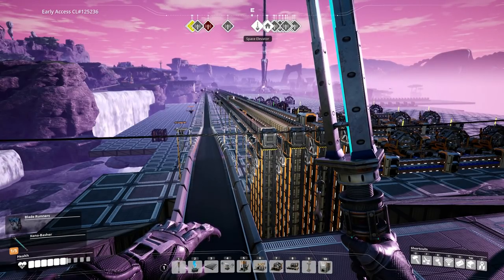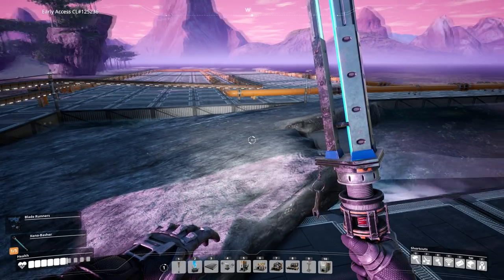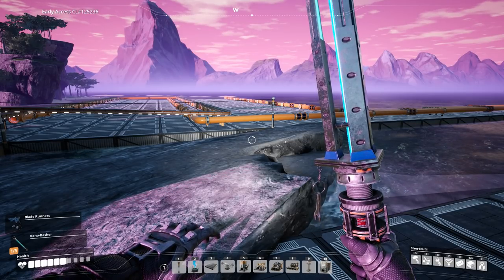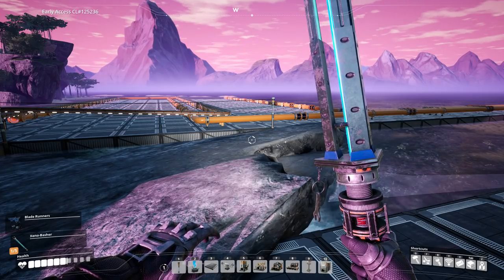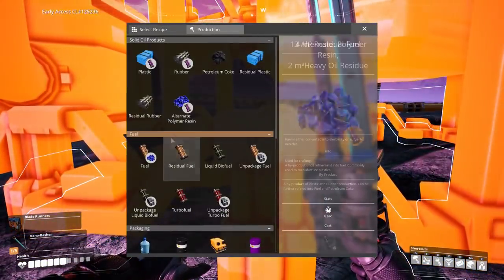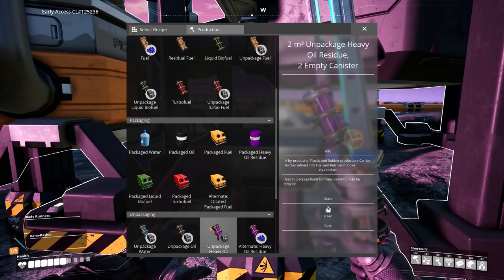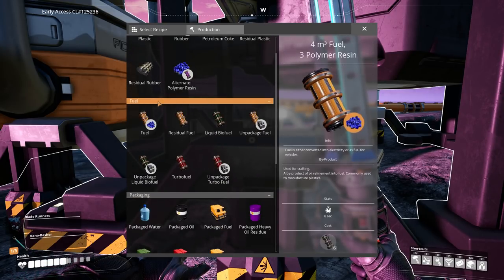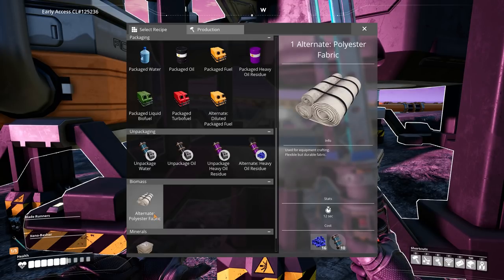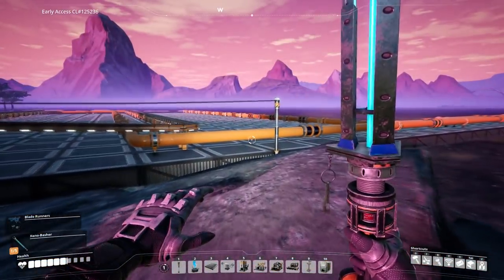Now I've got stuff I need to automate plastic use. In the future I definitely want to get fuel so I can start using the jetpack — I'll need to package fuel, eventually turbo fuel. I also need to do some polymer resin and put it into the base because I want to make polyester fabrics to automate fabric crafting. But one thing at a time.